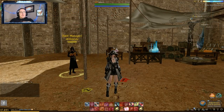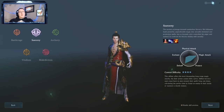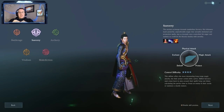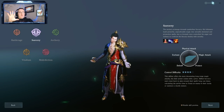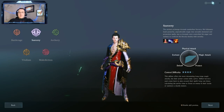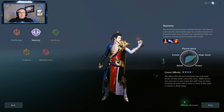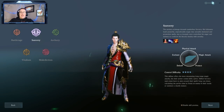XL Games used to let us pick any of eight different skill trees at character creation, but in recent years they've dialed this down so we must take Battle Rage, Sorcery, Archery, Vitalism, or Malediction at character creation. I reference these as the five main trees. Basically what they're saying is these are the ones that give you big damage and bonus damage, really help you put out DPS — or in the case of Vitalism, if you want to be a healer you have to have Vitalism.